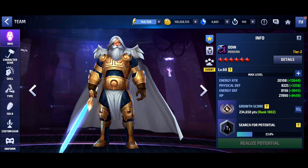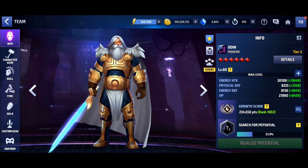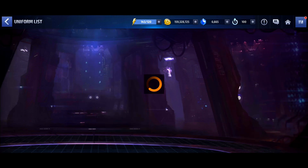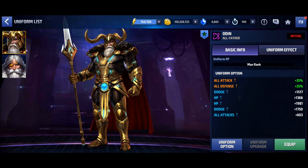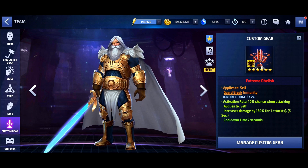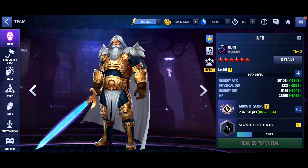Welcome back to the channel. For this video we're going to be taking a first look at the new and improved Odin. I had many of you guys hit me up after my last video saying now that you have the uniform maxed out for Odin and you're pre-rolling the gear stats for a CTP of Rage, why don't you give us some gameplay with a CTP of Rage at level 60, maybe even at level 70 and a Tier 3 with the uniform.